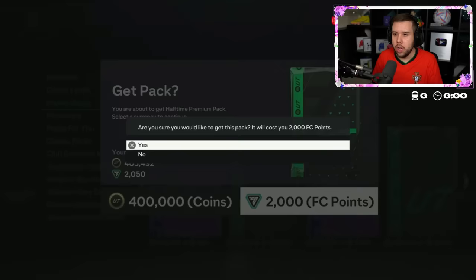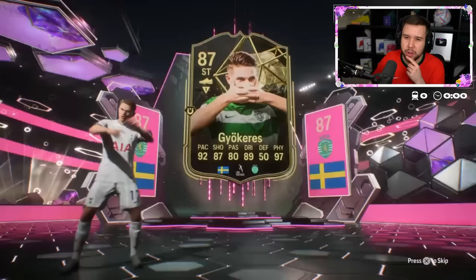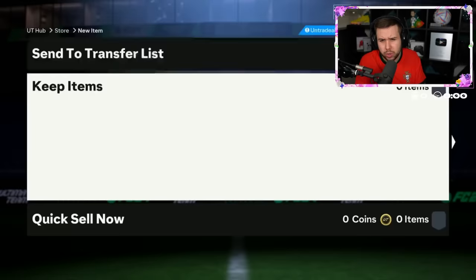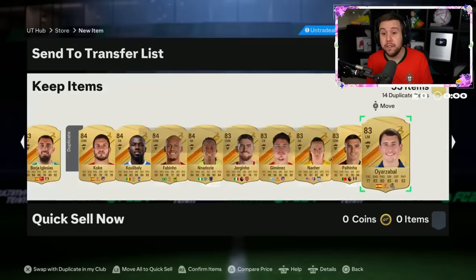Halftime premium pack — I think this is like an 83-plus times 50. That's an inform as the first walkout. I'm not a big fan of seeing an inform first because I feel like that kind of says there's no other foot birthday card in here — could be a foot birthday icon, but not an actual foot birthday card. The only foot birthday in the entire pack is Dan Juma.